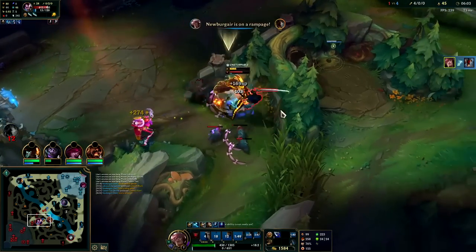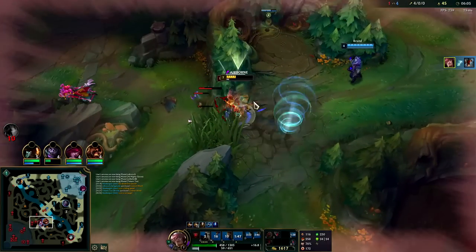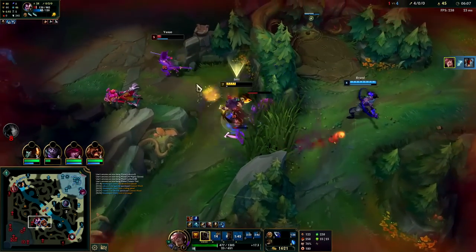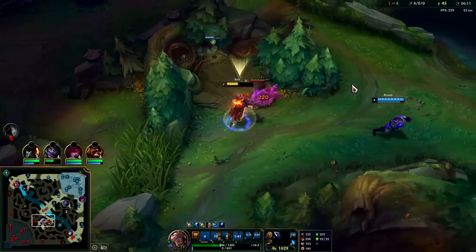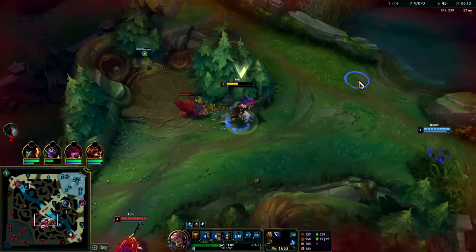We'll get him with the middle — we'll take him with our R so he can't CC us. I already thought he burned his dash — Q into him but he flashes. Down he goes. Those guys are gonna have a really hard time.